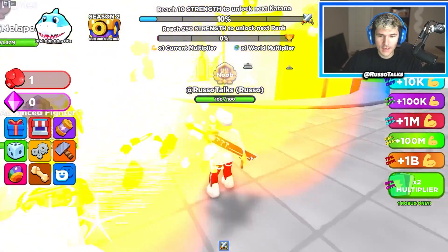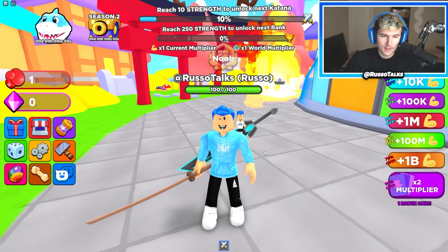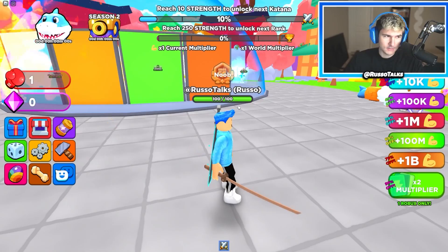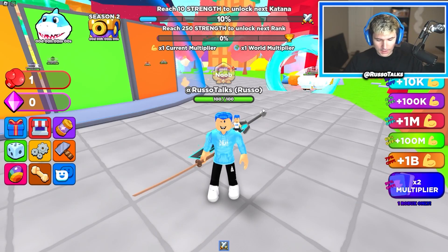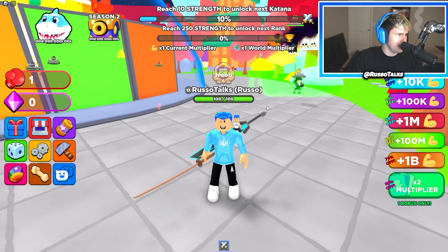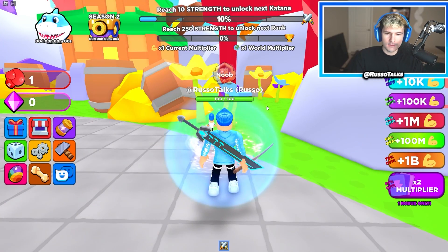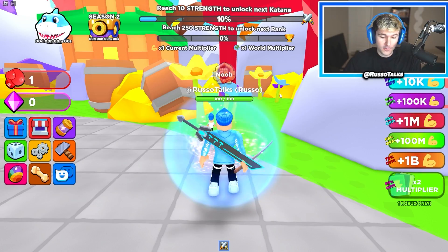Floppa Pack? Here we are! Wait, what is that? Something's on fire — luckily it's not my house. I am at Russo Talks. In this game, Strong Ninja Simulator Anime Edition, you swing your katana to get strength, unlock new katanas that you level up, and earn multipliers by rebirthing.